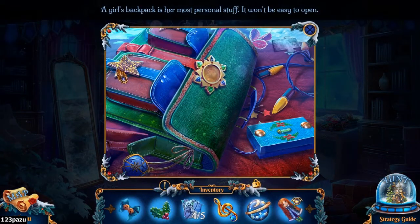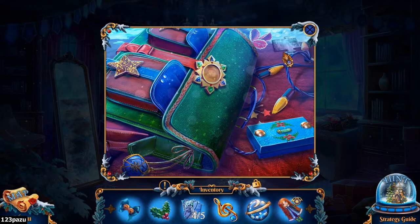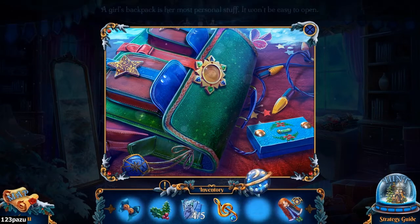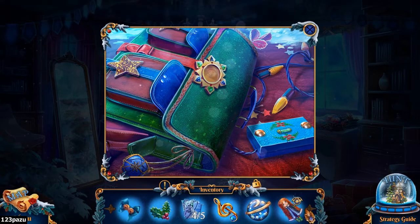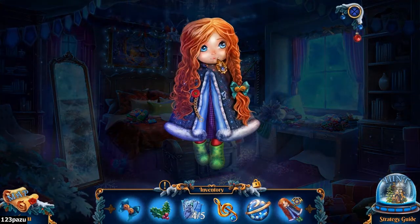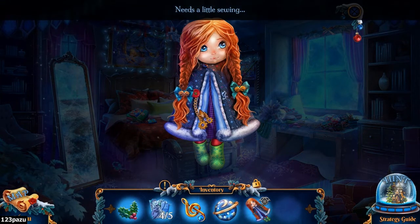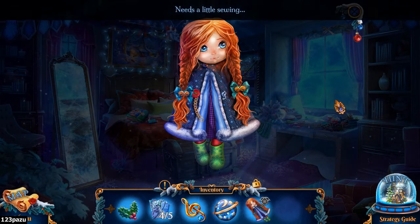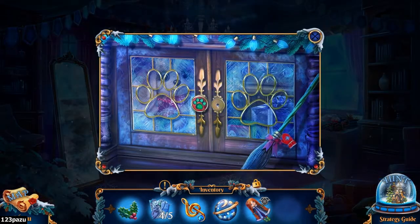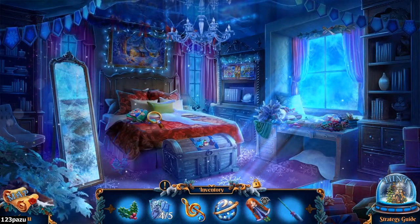A girl's backpack is her most personal stuff — it won't be easy to open. So he needs something circular. Is this her doll? Gryla's old doll — is this supposed to look like her? It needs a little sewing to repair the coat.